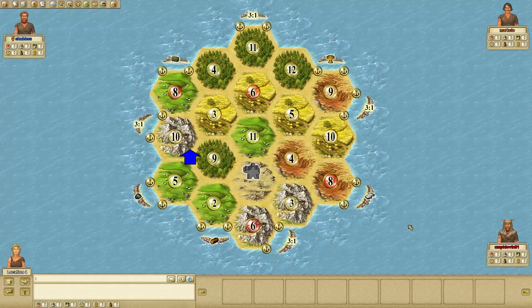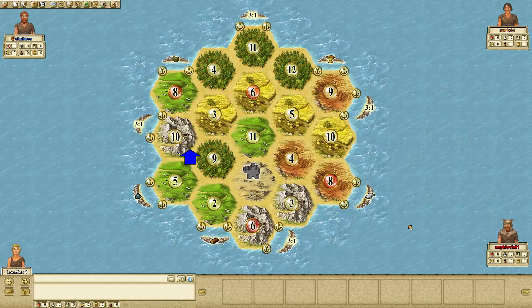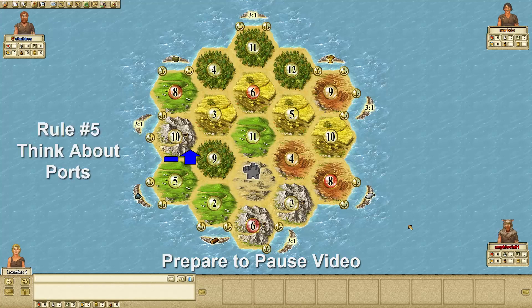As the first player, I'd most likely be looking at this 5, 9, 10 spot. It's a high producing spot worth 11 points, and it's also next to that 10 ore. So I think that's a good spot. When I look around the board, it looks like there's plenty of spaces to get wheat and brick. So I feel pretty good about this 5, 9, 10. I would place my initial settlement there and point my road towards the coast with the idea of getting to probably the 3:1 port.